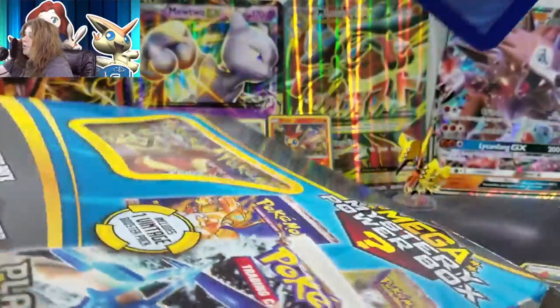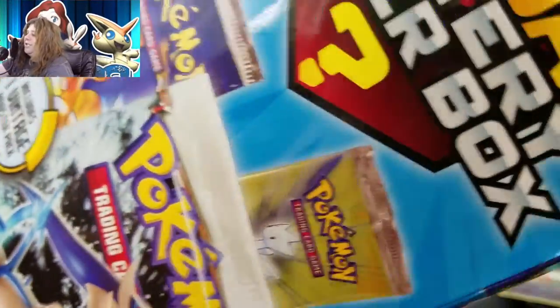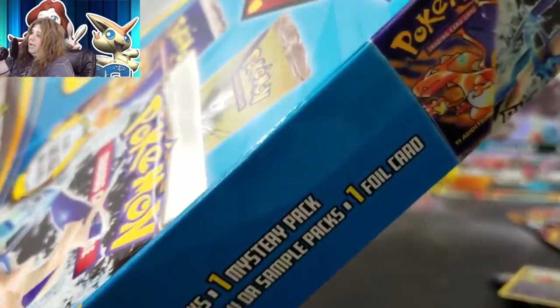Oh, we got some cool stuff in here. Here's our oversized card — ooh, Mega Blaziken EX! I do not have this oversized card, so that's nice to have. They always seem to be the Hoenn starters — seems to be the common thing.